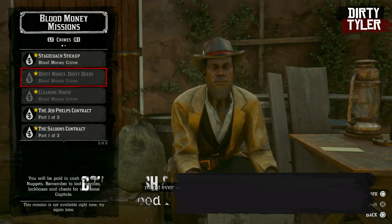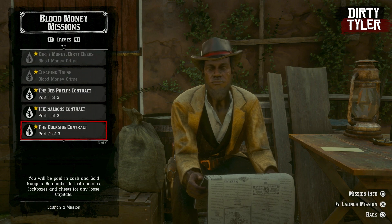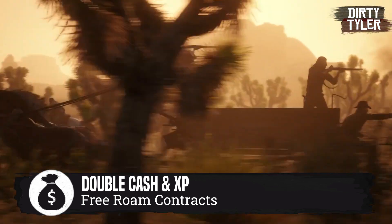The blood money contracts include the Jeb Phelps contract, the Blue Water contract, and the Railroad contract. There's also double cash and XP on all free roam missions — those are the little orange map icons you find while in free roam.